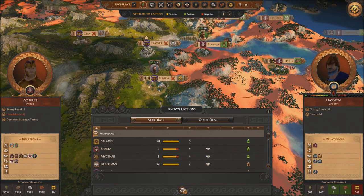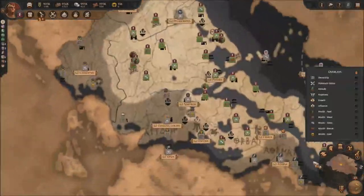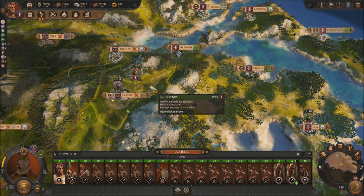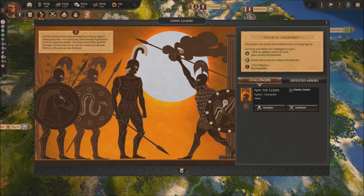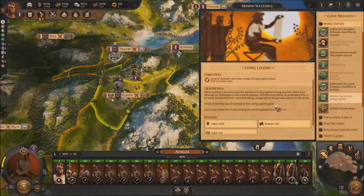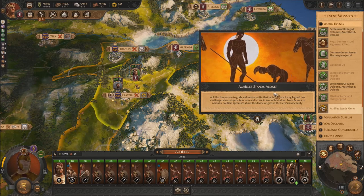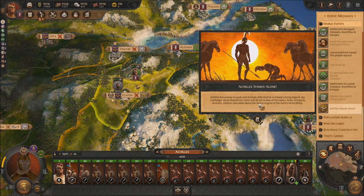We already have Achilles' army right here. So what I'm going to be tempted to do is just send him right here. We're going to start because there's only one guy left — it's Ajax himself. We're going to confront him. Living legend — so Achilles is known across the world as a living legend. That has been done. So Achilles stands alone, proven to the gods and mortals alike that he is indeed a living legend. No challenger dares dispute his claim and all are in awe of his valor.